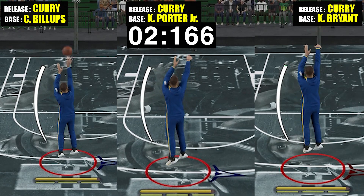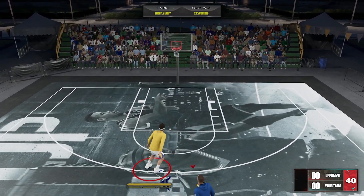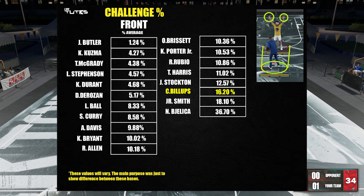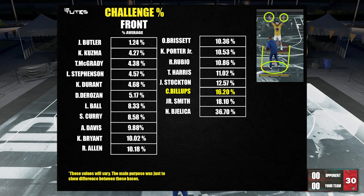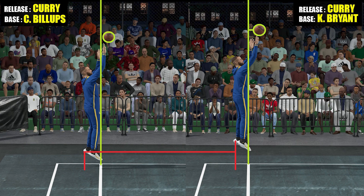For the next one, the front challenge — which I think is the most important part of the base — it factors in a lot of things like your shot speed, the elevation, the front and side drift, and even how it makes the jump shot fade. In here you can see it's right there somewhere at the bottom again. To put more sense to it, let's have a side-by-side comparison. If you compare it to Kobe, you can see the elevation is noticeably super low. Slow shot speed plus low elevation is the perfect formula for a bad challenge reduction.